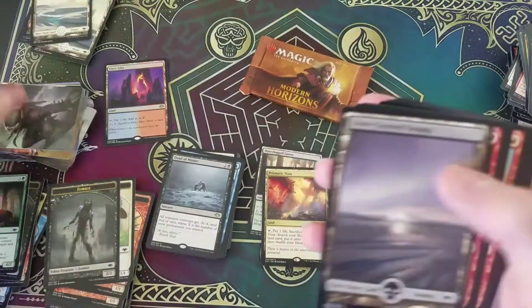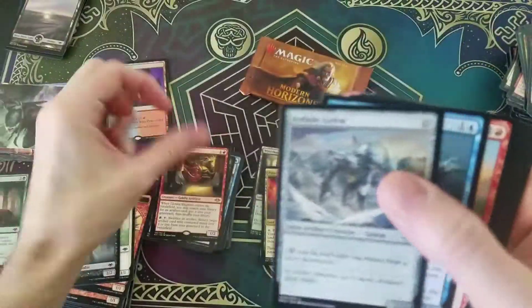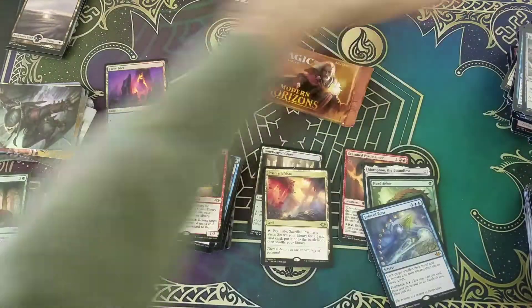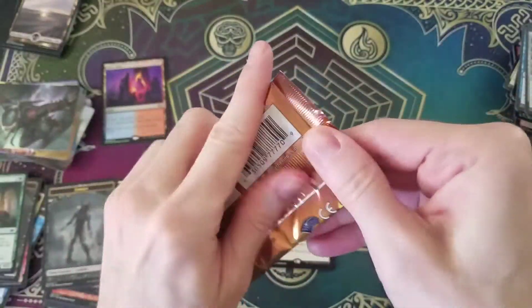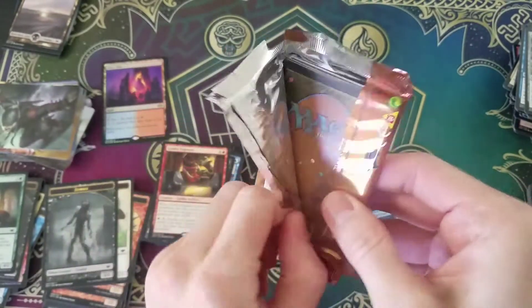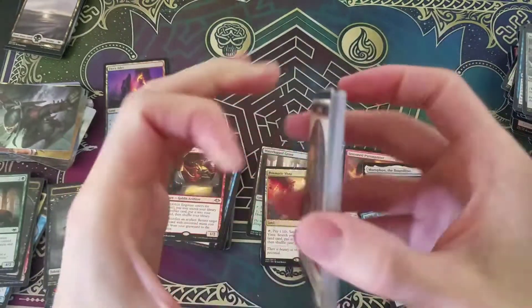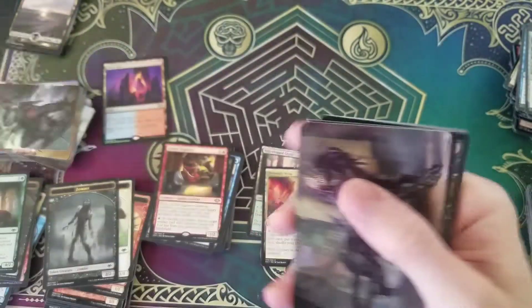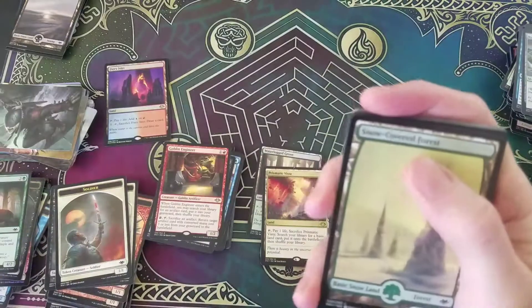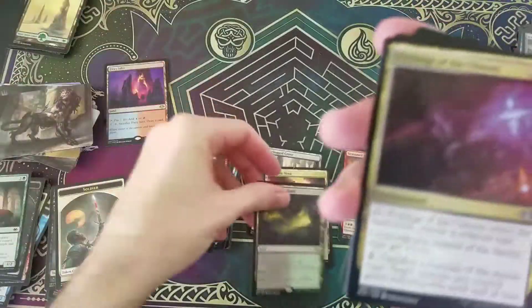Zombie. Just some Goblin Engineers — no worries. Last pack. This is probably going to be my last pack I'm ever going to open of Modern Horizons, so I'm just going to savor it a little bit. If it's good, I'm going to be happy. It's a Nurturing Peatland — I guess it's not that bad. It's not a complete miss.